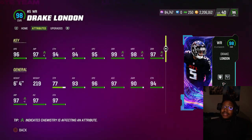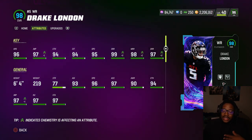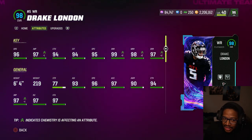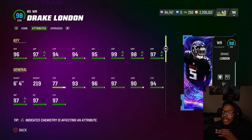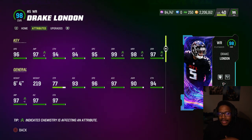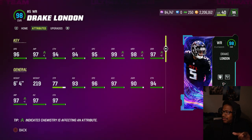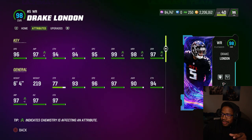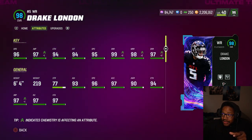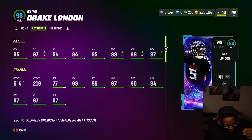Today we'll be doing Drake London and Josh Johnson — I believe that's his name. Drake London: 96 jumping, 94 catching, 94 catching in traffic, 95 spec, 99 short, 98 medium, 97 deep. He definitely looks like one of the best wide receivers in the game. He's listed as 6'4" in EA but I could have sworn he's 6'5". They might have screwed up his height.